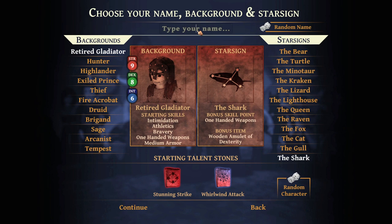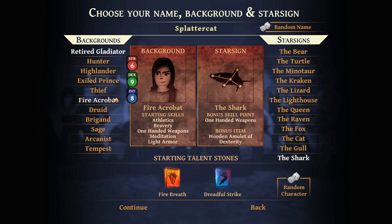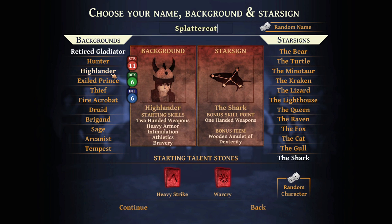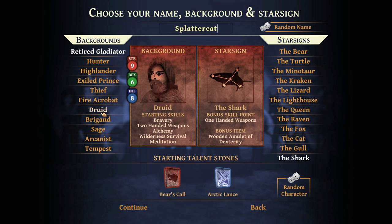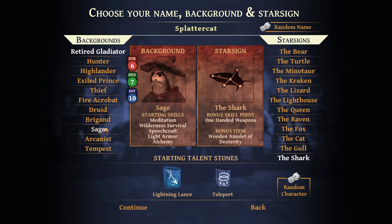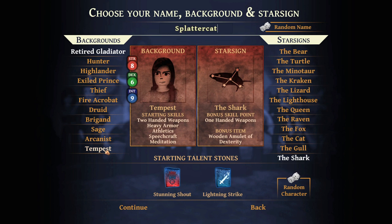At the beginning of the game we have to decide what our character is going to be named. We'll name him Splattercat because it's easy and fast. We've got to decide what sort of class we want to play. Apparently there is a Fire Acrobat who can blow fire breath - that's actually kind of cool. There's a Druid who is apparently brave, does alchemy, and has lots of wilderness survival. I might try out a Druid. There's also a Brigand who starts out with heavy armor and two-handed weapons, a Sage doing wizard stuff, an Arcanist, and a Tempest which is apparently like a storm mage.